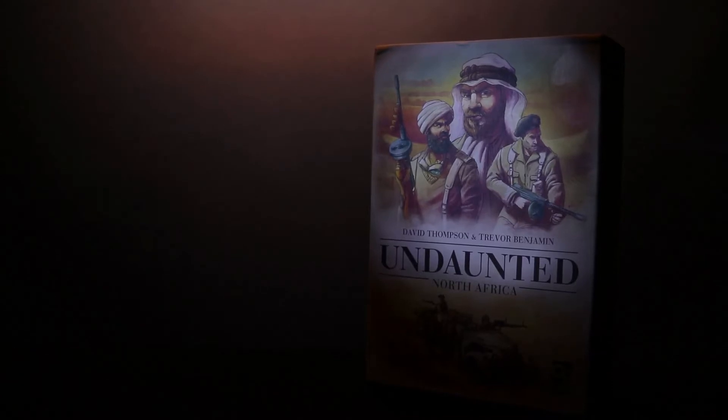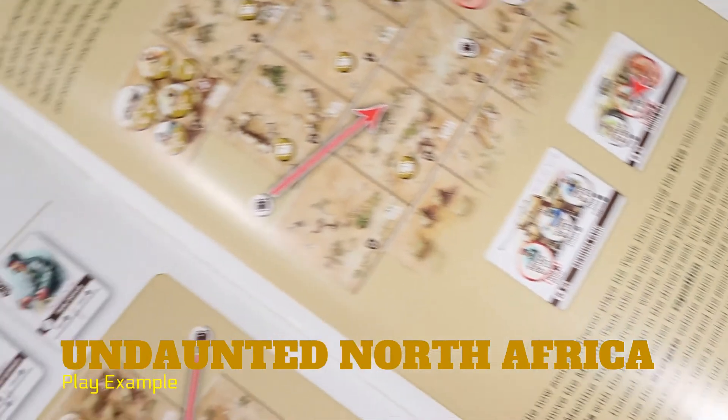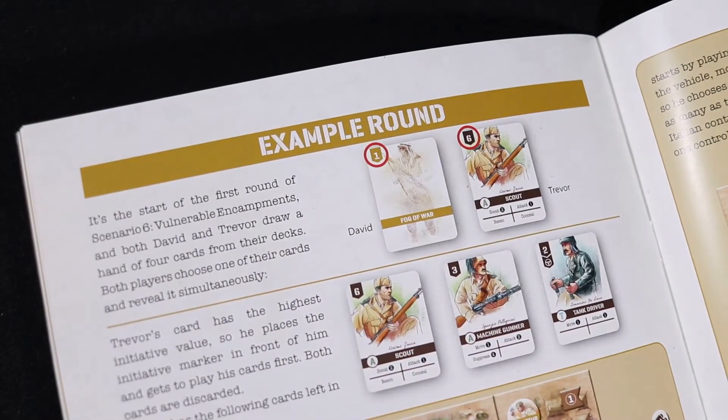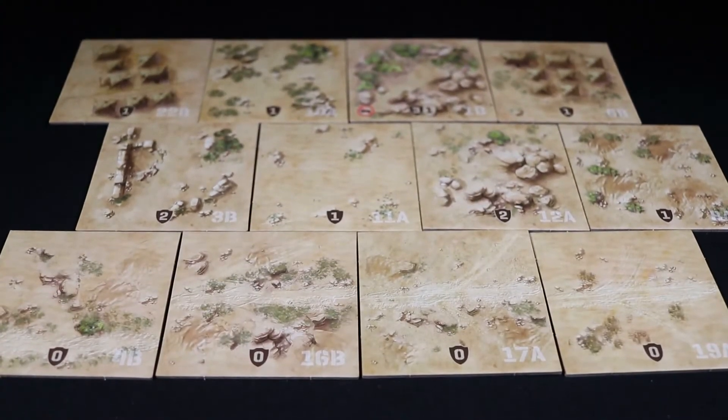The following is a single round of play from Undaunted: North Africa. This play example can be found in the rulebook on pages 16 through 19. The setting is Scenario 6, The Vulnerable Encampments, and it is the start of the first round.